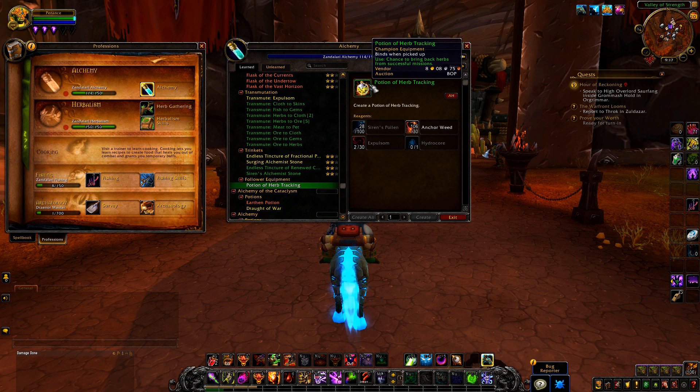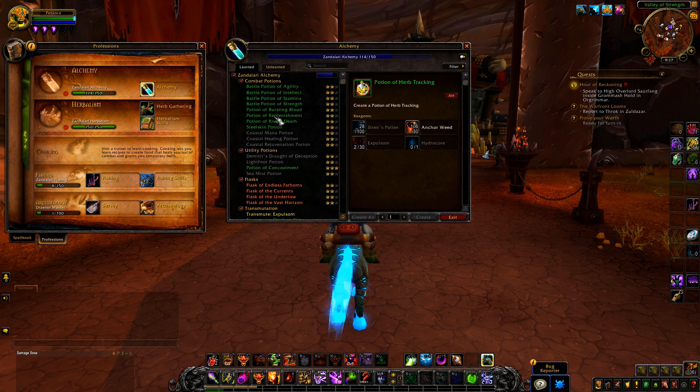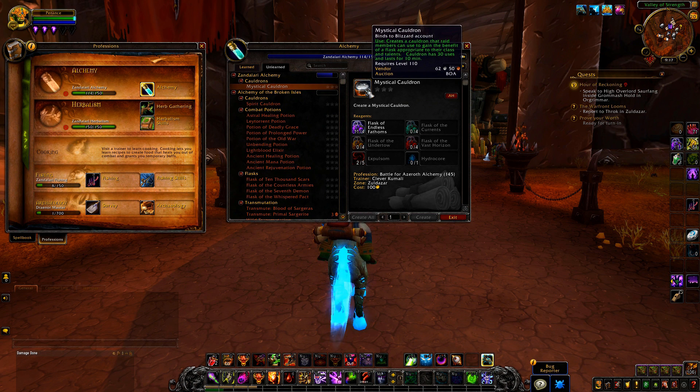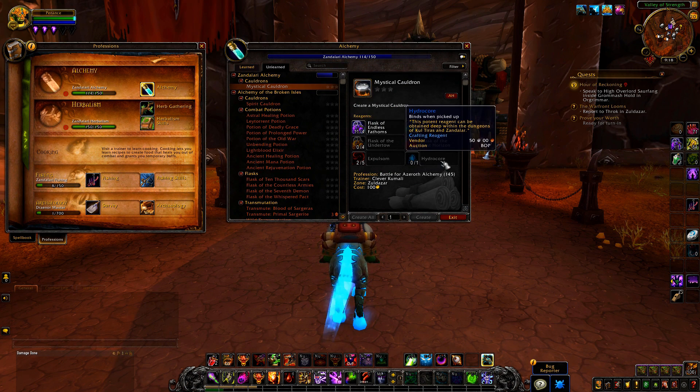Similar to how you equipped your champions in Legion, you can put this on your BFA champions. The only recipe I don't have is the cauldron. Same thing as what it does in Legion — it requires a ton of flasks to make, some Expulsom and Hydrocore. I still have no idea where you get that, but it looks like from dungeons — I'm assuming heroic dungeons.